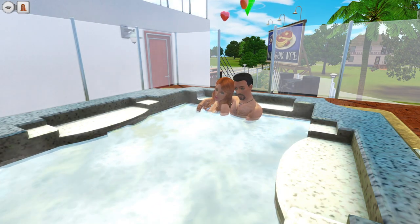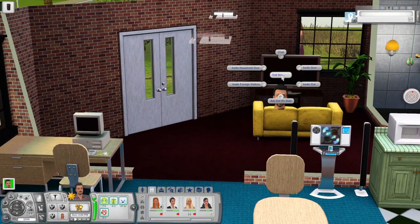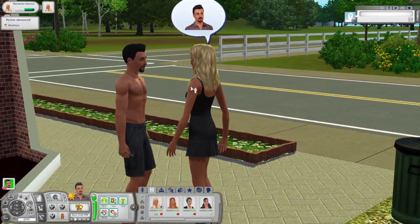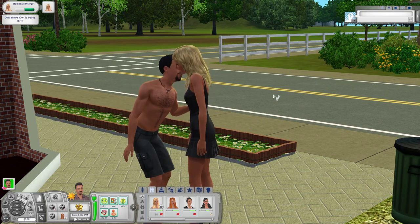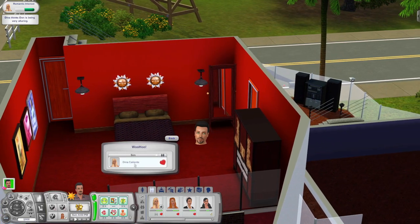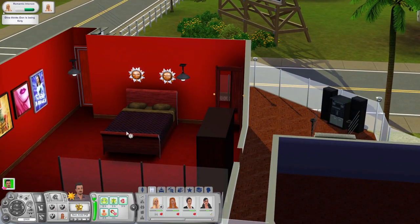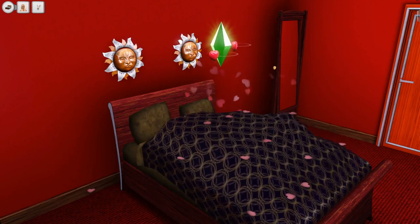Nina is strutting her way home, so before she gets there I'll strategically call her sister Dina over. Dina is not as into Don as Nina is, but she's with Mortimer — that's not going to matter too much. I'm going to start giving a few romantic interactions to win her over. That didn't take long at all. Apparently Don is being very alluring, so we're going to just woohoo with Dina right away and get that out of the way.